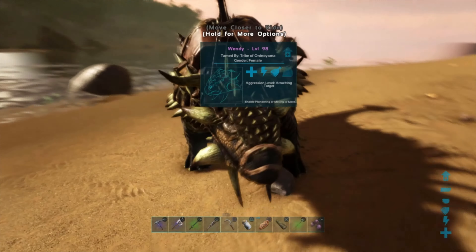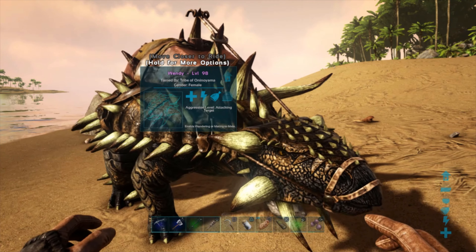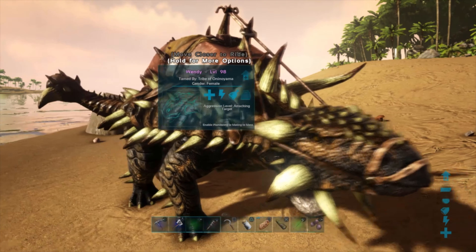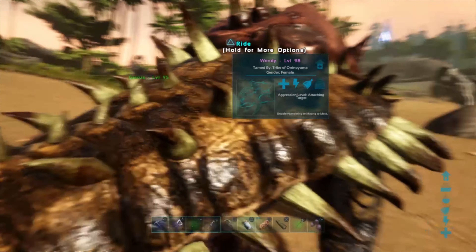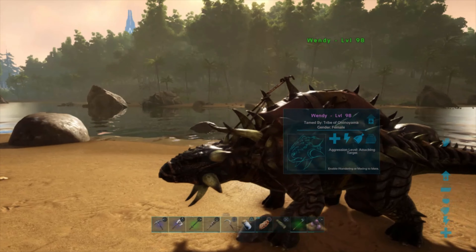If you intend on collecting large amounts of metal or flint, I recommend taming yourself an ankylosaurus as they have a 75% weight reduction on metal. So 19 metal, which would normally weigh 19, weighs only 2.9 on the ankylosaurus — you can collect much, much more with it. Ankylosauruses are also very easy to tame: it's just the knockout method and you can walk away from them while they're taming since they're so slow.